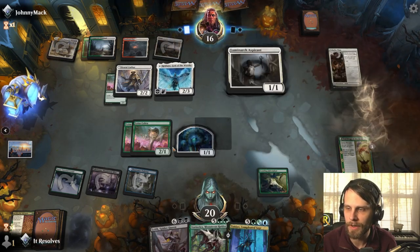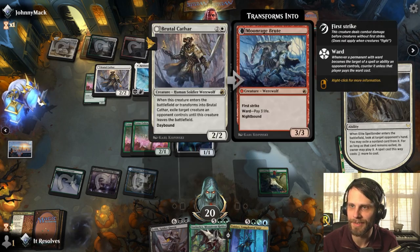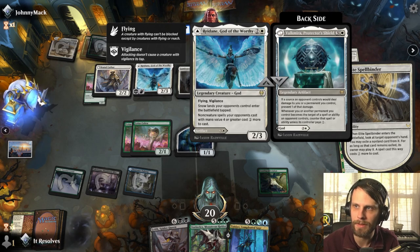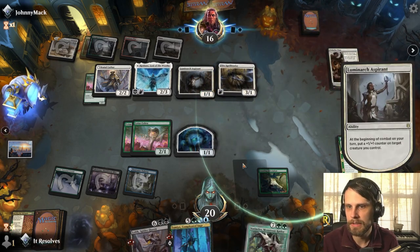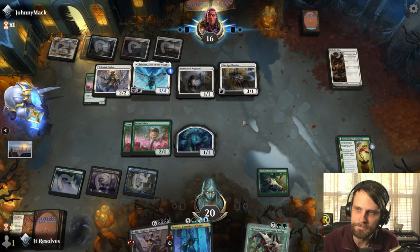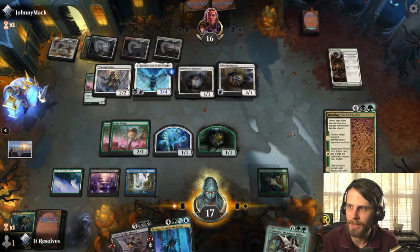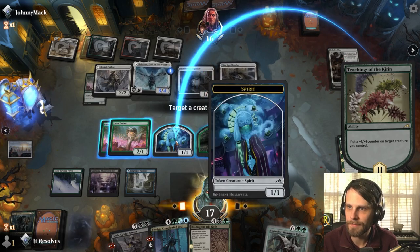We'll try and push through but I think we'll probably end up losing this game. We do get a free attack in here with the God of the Worthy, and the fact that it has vigilance is massive. We're going to slow down a Vorinclex which makes a lot of sense given what they've got going on — not a surprise. Yeah, I don't think there's a lot we're going to be able to do. We'll take the action here just to theoretically get something. I think we throw the counter here.